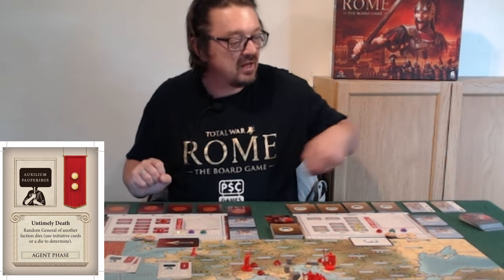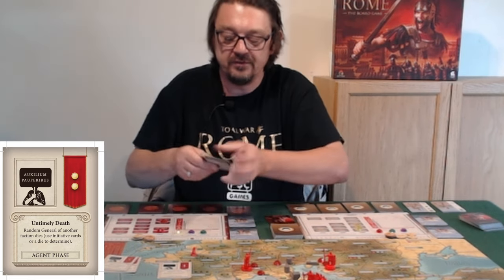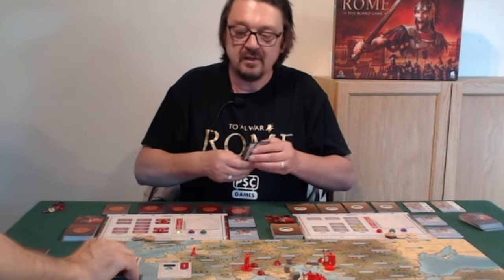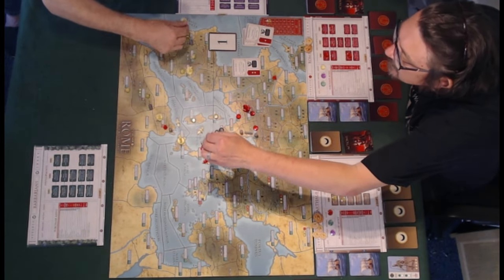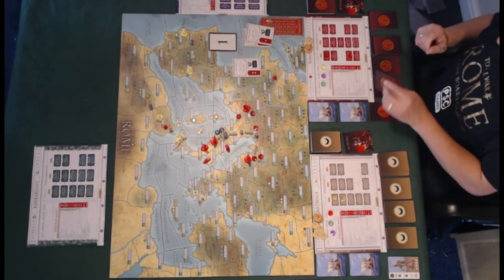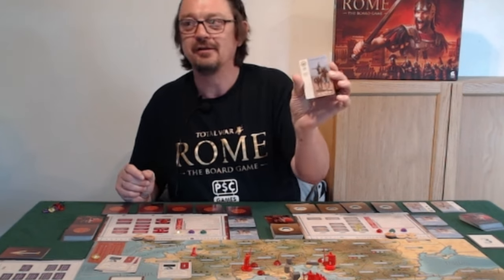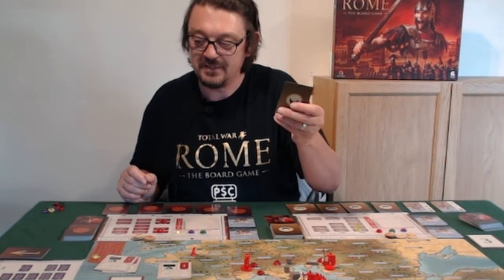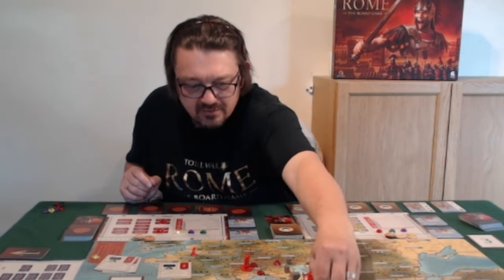We determine which general dies using cards or a dice roll. I'll use cards numbered one to four assigned to each general, and ask my friend Matt to draw one. Number one has died — it's the general in Sicily with the main army! Hasdrubal Barca has either had a heart attack or fallen off his horse. That's a pretty big event — that army is now generalless, which makes it a lot more vulnerable when the campaign phase arrives.